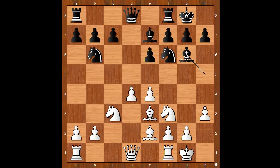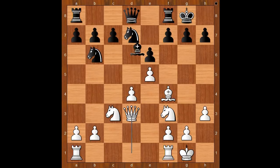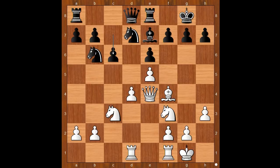Knight from f to d7, intending c5 or maybe e5. Perhaps c5. Bishop to f4, bishop to d6, e5. Bishop takes on d3, queen takes on d3. Bishop to e7, rook from a to d1. Rook to e8, queen to e4, attacking the pawn on b7. c6. White has a space advantage.